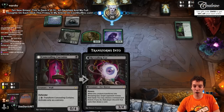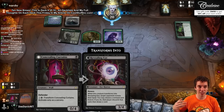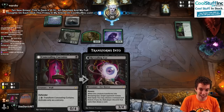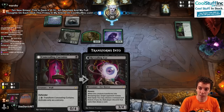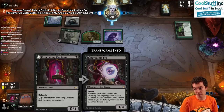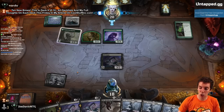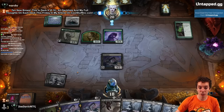So far, extremely unimpressed. If it was a Thoughtseize sure, but as a Vendilion Clique - I don't even like clicking my opponent honestly. I would normally cast Clique, look at their hand, just not take anything so I can play with perfect information. You only want to take it if it's really, really good. Curtains has been great for you? In what deck? It might just not be right for this deck - it's more of a sacrifice-y grindy deck.